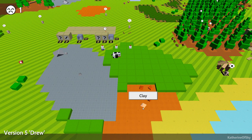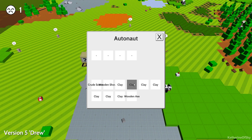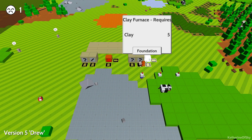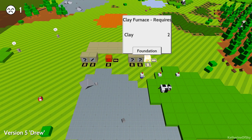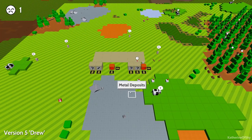We can pick up a whole stack in our inventory. Excellent. I'm enjoying this ability to carry more stuff than before. We now have furnaces. So here is going to be our metal processing area. Is this Nina? Hey Nina, how you doing?